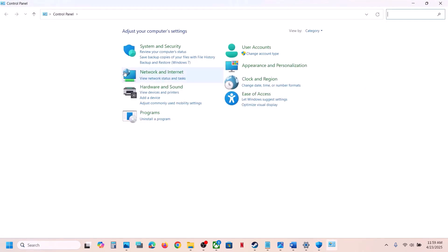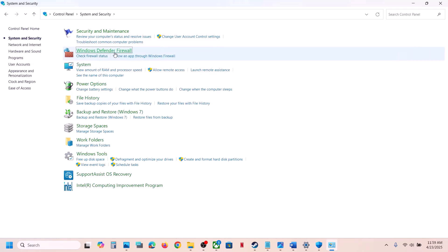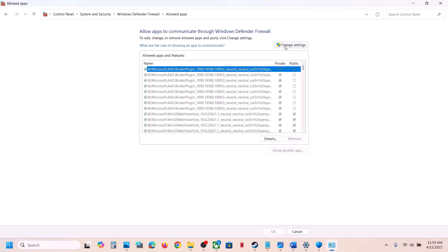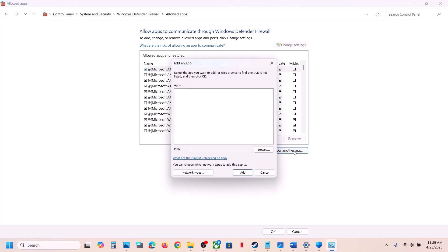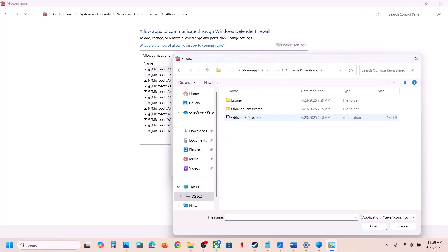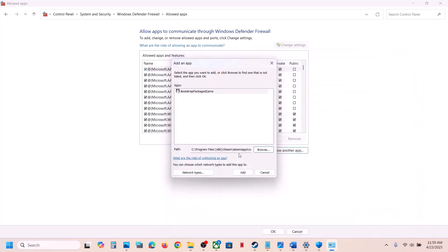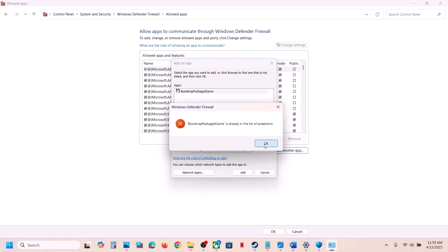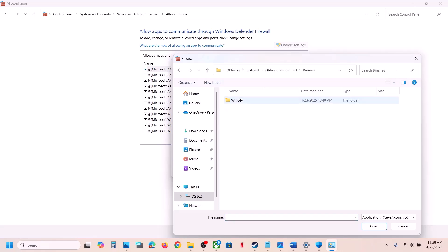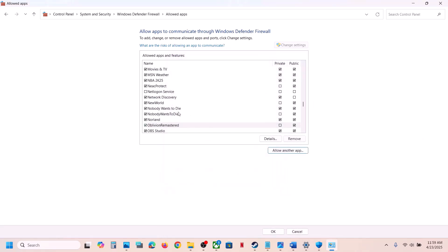Now type Control Panel in the Windows search box, go to Control Panel, System and Security, Windows Defender Firewall. Click Allow an App or Feature through Windows Defender Firewall, click Change Settings, then Allow Another App, click Browse, open the game folder, select the exe file, click Open, and click Add. Also add the exe from the Binaries/Win64 folder. Once both are added, launch the game and check.